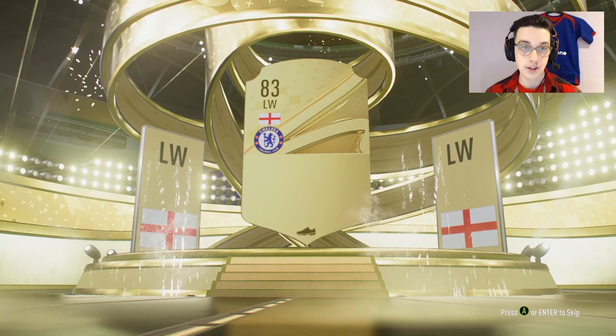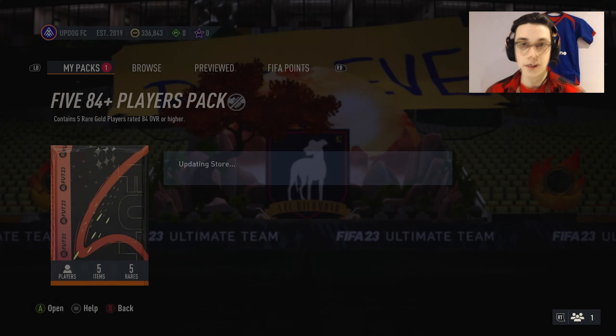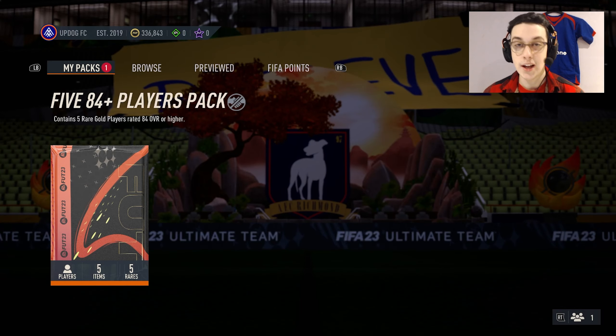On to the penultimate pack of the First Owner Fiesta section. We're going to get boards and it's going to be an English left winger — Raheem Sterling — it's going to be a walkout, 86. You'll take that. Anything else? Iago Aspas as well — not bad.